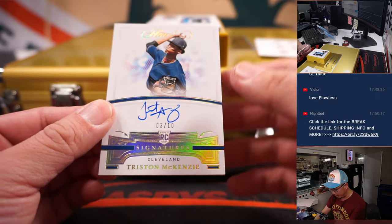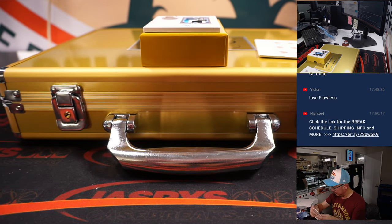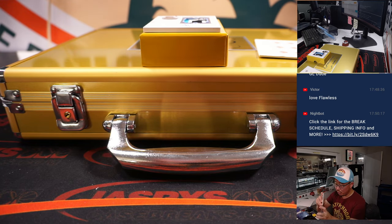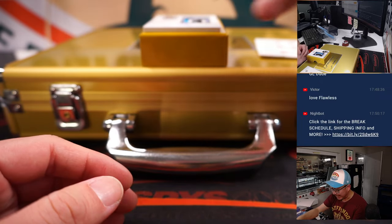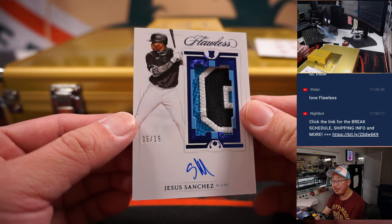Got a nice rookie here — 3 out of 10, Tristan McKenzie. Cleveland, this is for you. And the last one here: Jesus Sanchez, 5 out of 15, great patch — rookie patch autograph.